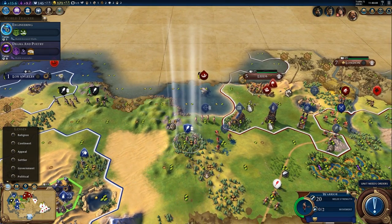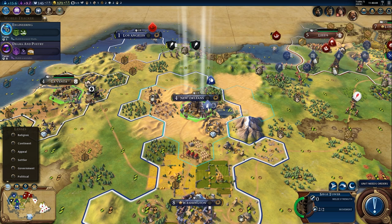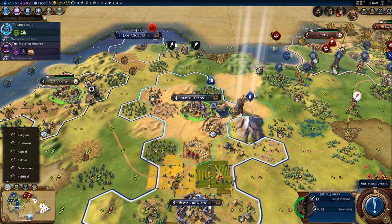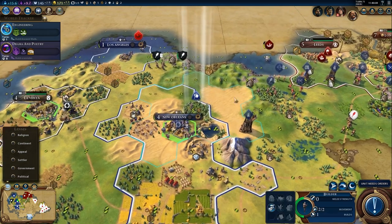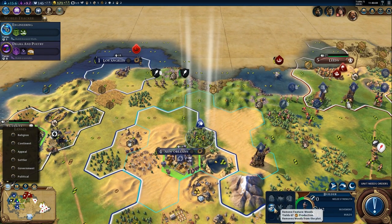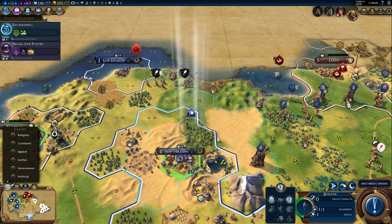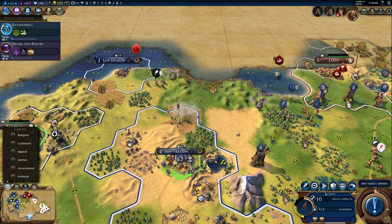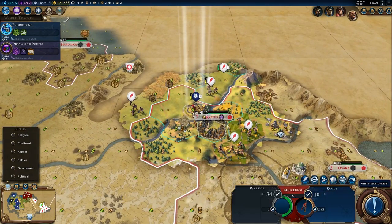Warrior starts off at 20. I think the Spearman was at 26 - we'll be able to confirm that very soon. I was disappointed by the fact that I couldn't figure out if we were going to see penalties from horses for attacking cities. Those are huge small details that will really affect the game quite a bit.